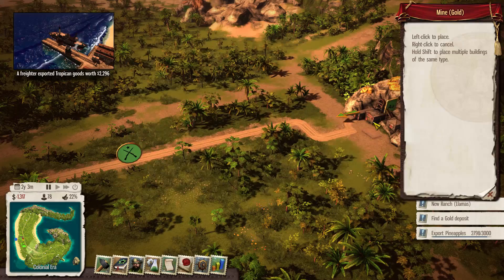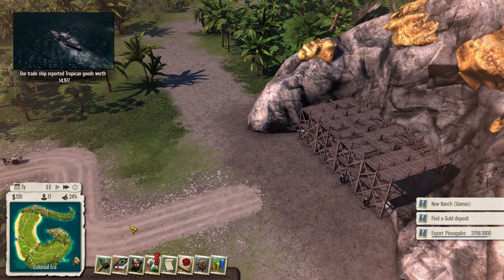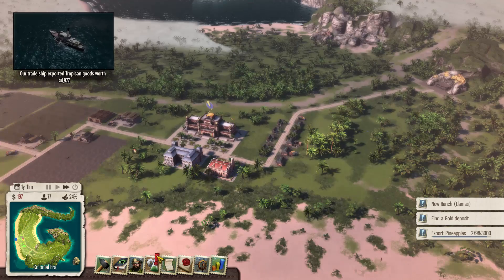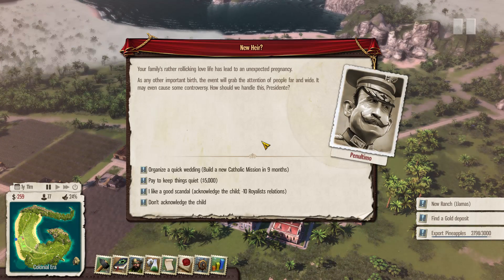We've discovered the mine — making it is going to help our money situation. Let's check on trade while the mine gets worked on. I love the pilgrim-style clothes these workers are wearing. We've got a new research unlock, so we can get farm upgrades and other interesting things. We're going to go with the military fort right off the bat — militarize hardcore.